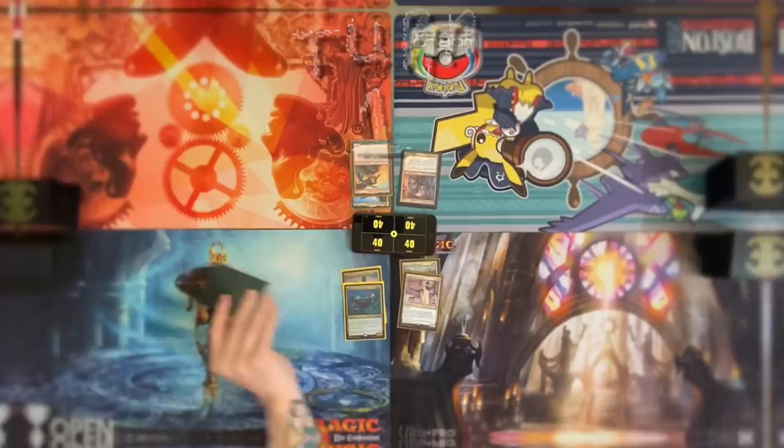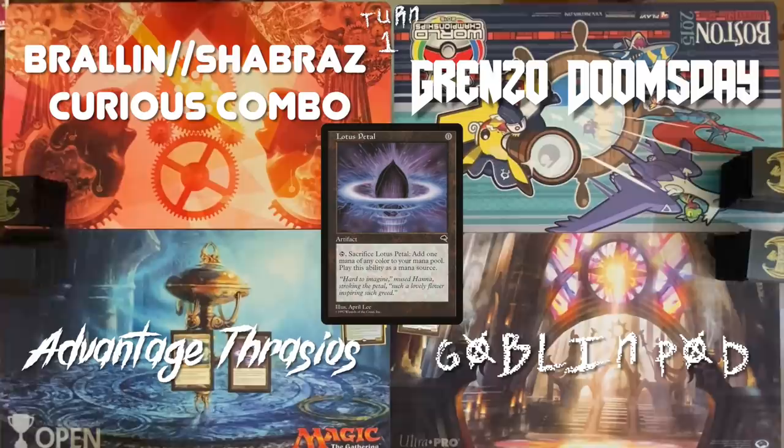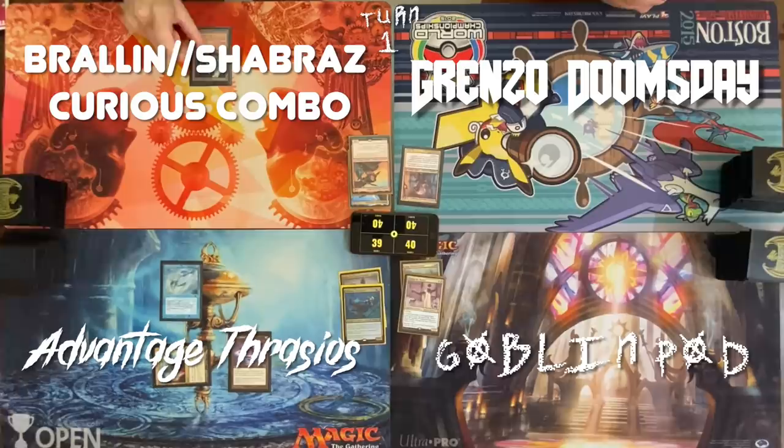BEGIN! Draw a hard return. Start things off with a Mana Confluence. Play a Lotus Petal. Cast Mystic Remora. Pass turn. Play an Ancient Tomb. Cast a Sol Ring with one mana floating. Cast an Arcane Signet.